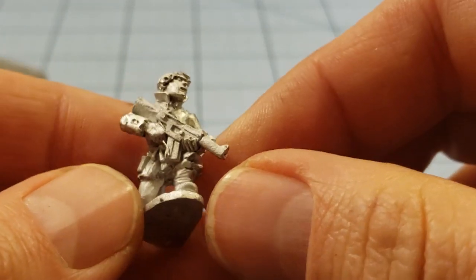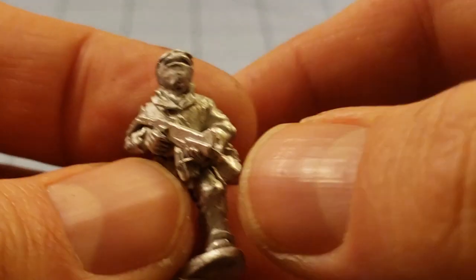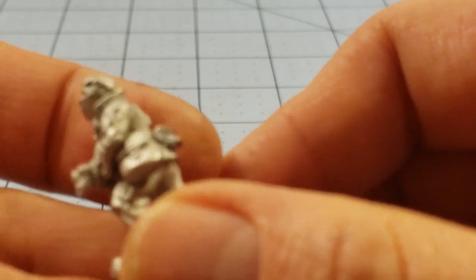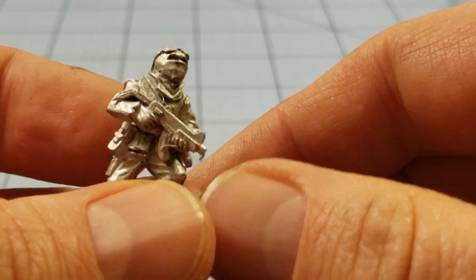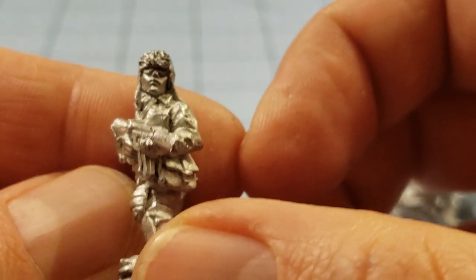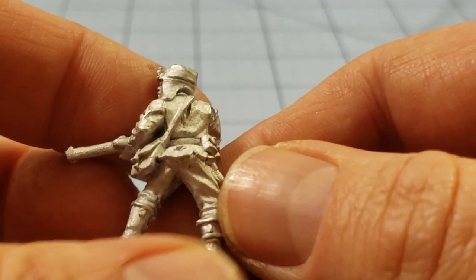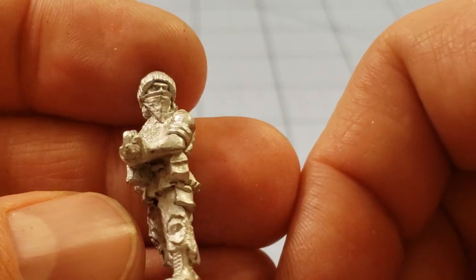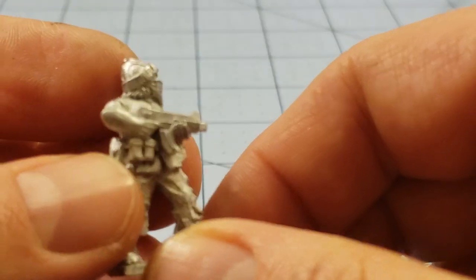I can see him getting these painted up quite quickly. They're all single-cast models for the most part. Modern weapons, good amount of detail. These are obviously hand-sculpted. Quite Slavic in design, and I'm sure that's intentional. And I know that's what Barzan's going for with his Zona Alpha models, so that's definitely where these guys are going to end up.